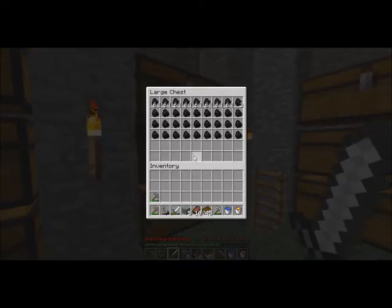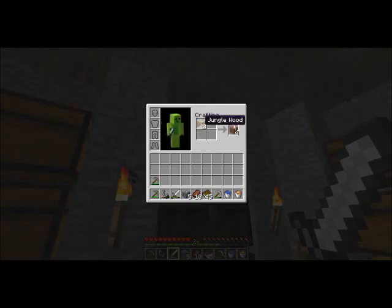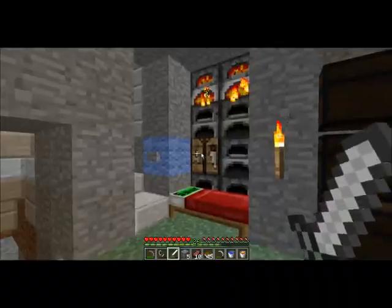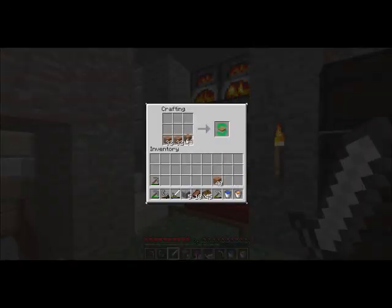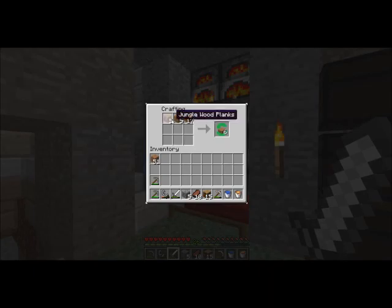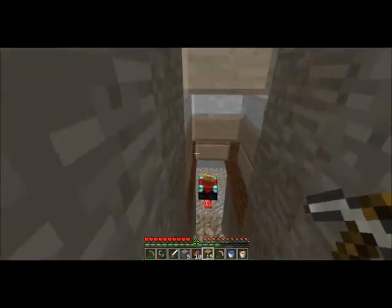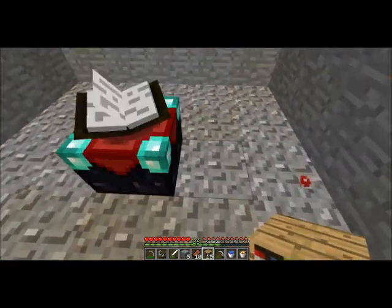There we go — 30 to 45 books. Let's get some wood. We need 45 times 6. Let's just take all of this and see how much that gets us. It's not going to be enough. Oh, it's going to be enough — more than enough. I guess I can take these mushrooms out of here now.